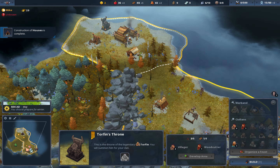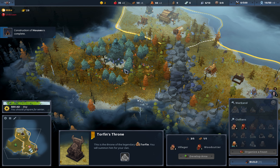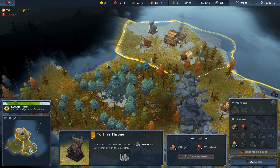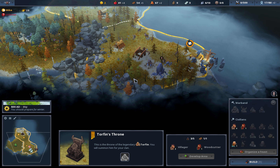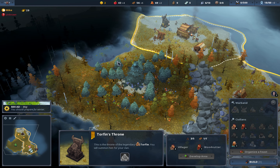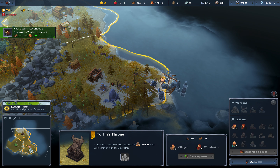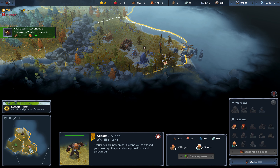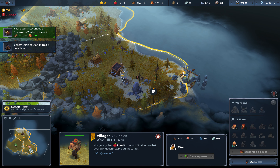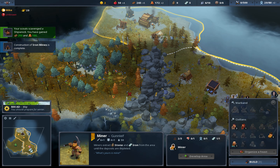Eventually — I think it's once a year — there will be a small treasure event where your hero can dig for a treasure and find a piece of equipment. So we got some extra gold and some extra wood here.